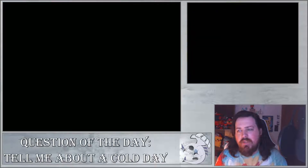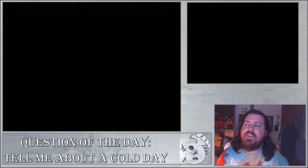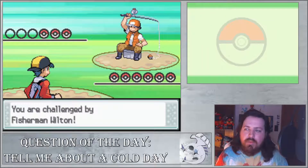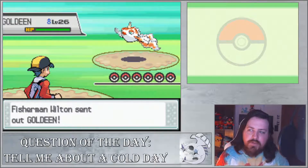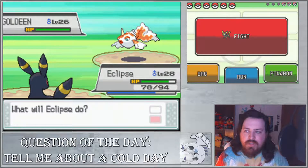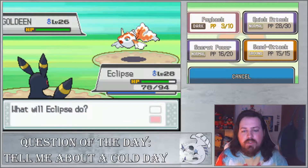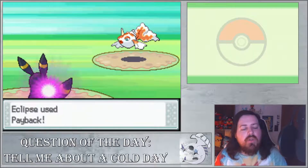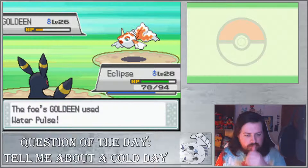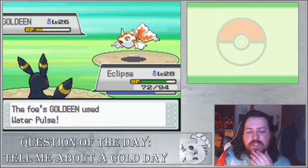I always liked Rhyperior - it's a really cool Pokemon. This person here is a fisherman - Fisherman Wilton. He uses two Goldeens and a Seaking, and he will ask you for his number. If you want his number, he will call you to give you different Pokeballs. In Gold and Silver, he'd actually call you for Remoraid Swarms, but in HeartGold and SoulSilver he gives you different Pokeballs instead.